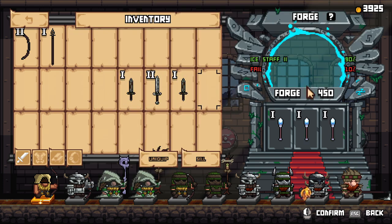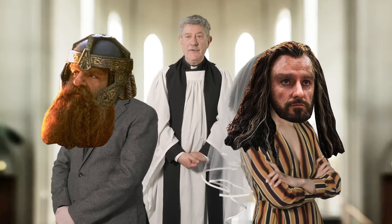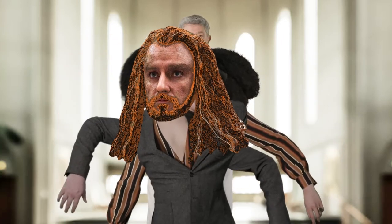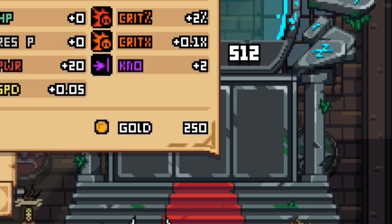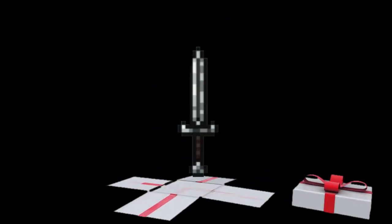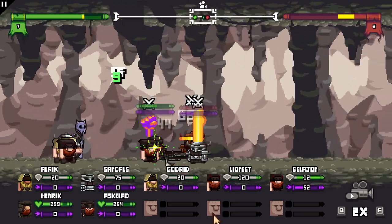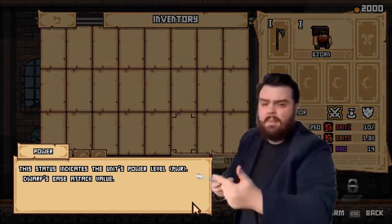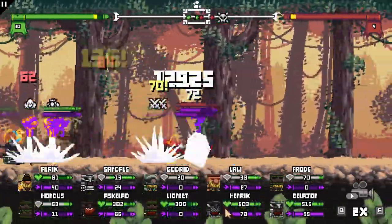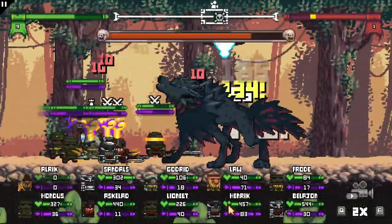Weapons and items can also be forged together to make new items. I thought you could do the same with dwarves, but the game looked down on my attempts to create a Viking abomination. The game will not tell you that this forging system is quite limited — combine a level two sword with two level one swords to get a level two sword with the same stat line as the level two sword you put in. That's disappointing. The game could do a better job of explaining itself in general; there are walls of text at the start, but not much in practice or in context.